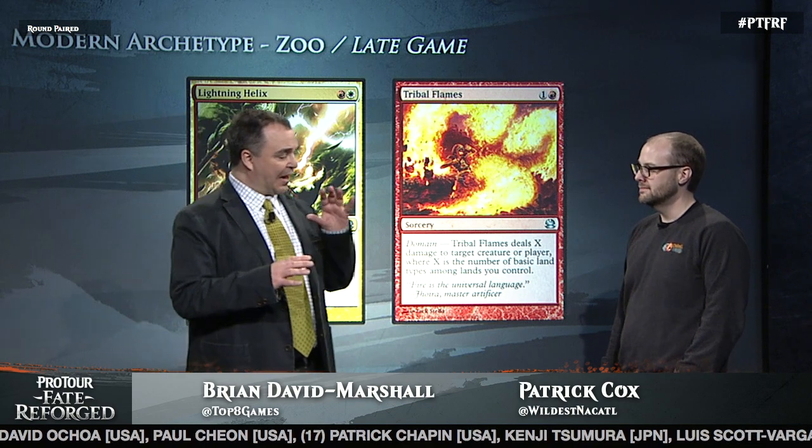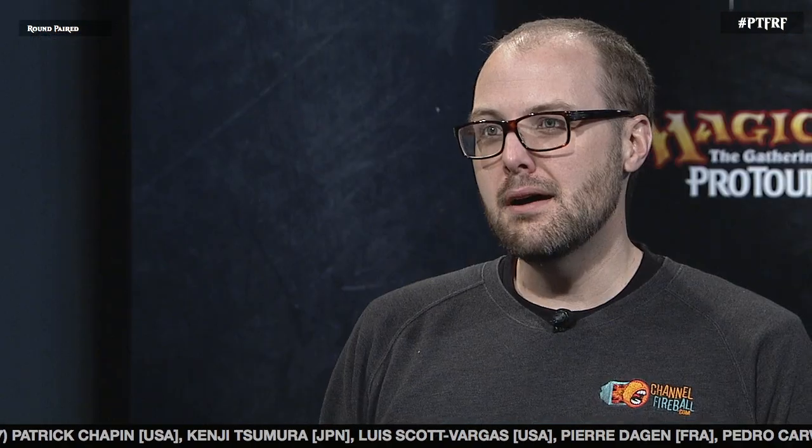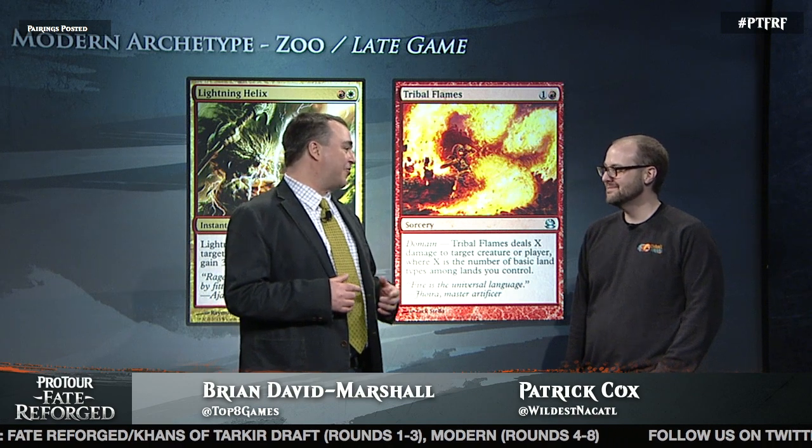What would you say the mix of damage from creatures versus spells is generally in a game with this deck? Probably like 60% creatures and 40% spells — you're looking to mop up those last few points with spells. And you are helped by their lands in Modern — you're taking at least four damage from their lands. Well, thanks — go out on the floor and fight more people who start the game at 15 life with Zoo. The Modern format has lots of decks and we'll be bringing you more from the Tournament Center all weekend long.